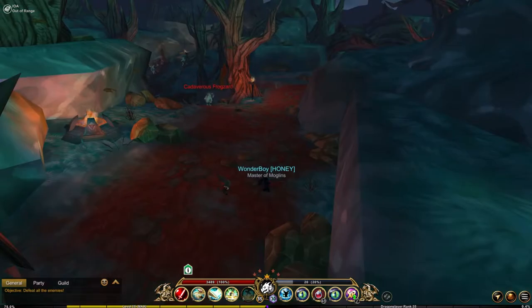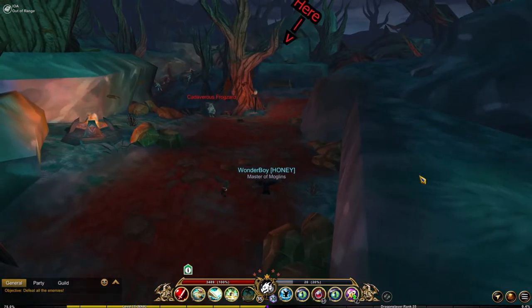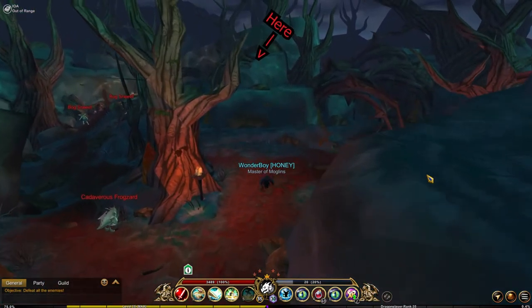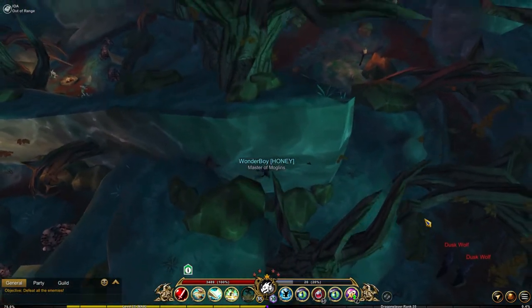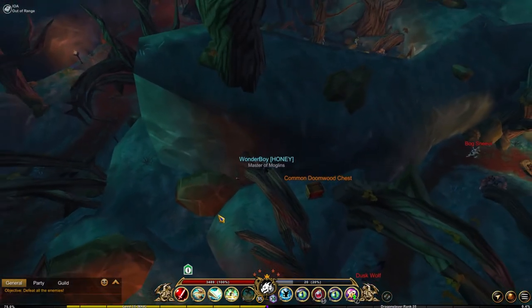The second room is a lot easier. Once you spawn in, you will see if there is a chest straight away. If we don't see one, you want to make your way a bit further down behind this little hill and there will be another location where the chests can spawn.